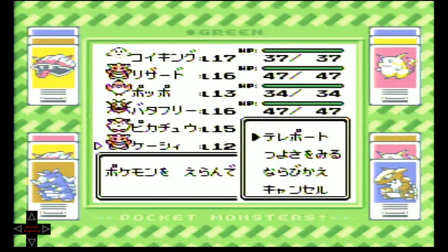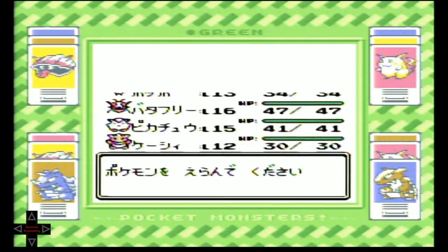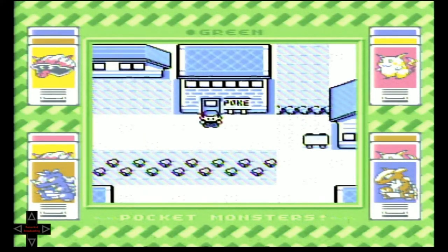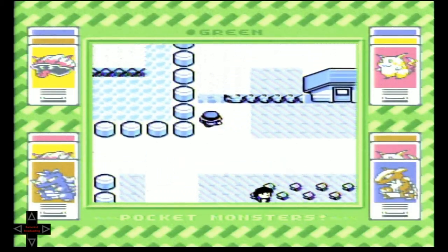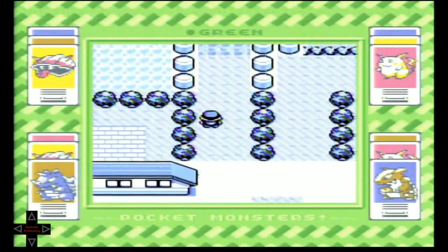The only important thing to have before doing any of this is Abra, because Abra has the move Teleport, and that's exactly what we're going to use. Make sure you go to the Pokémon Center in Cerulean, catch an Abra in that area without alerting the man, and if you did that correctly, it will be exactly where I'm at and the Start menu will not appear when you press it.